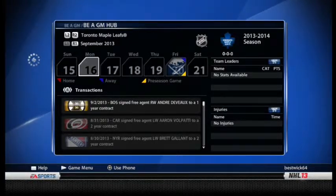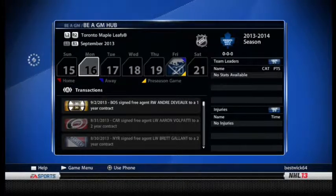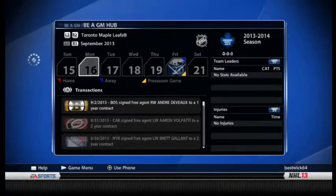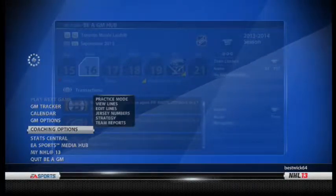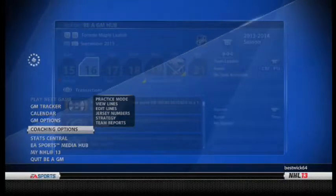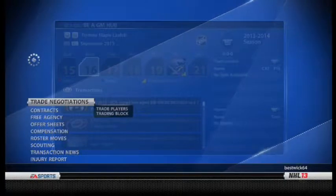Hey guys, Toxic here back in our Toronto Maple Leafs Speed GMO commentary for NHL 13. Last episode we finished the offseason and made some acquiring moves — we got Michael Delzotto and a few other guys. I'm going to jump to the roster moves because we're pretty much just setting up the team this episode, and we'll go into the season, do a couple months of simming and see how everything turns out.